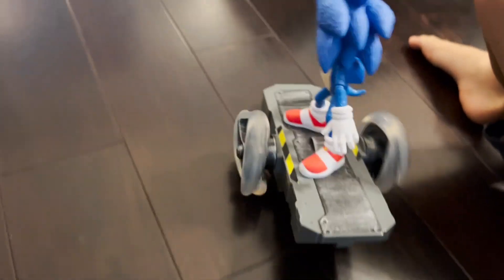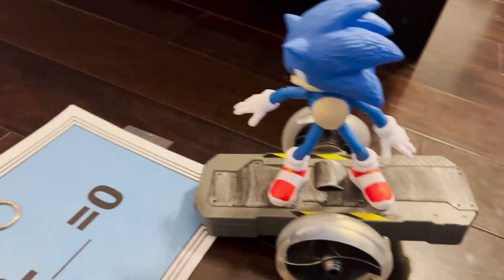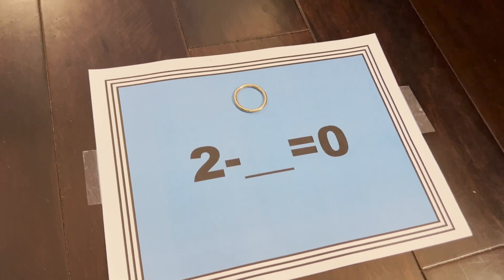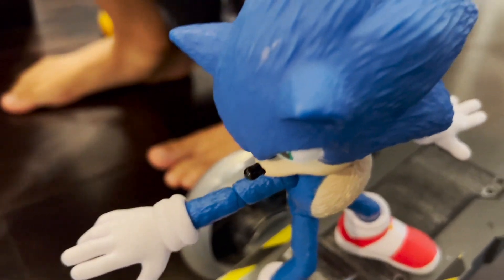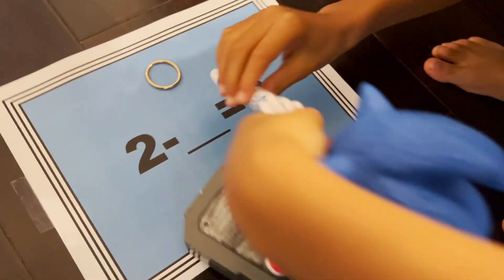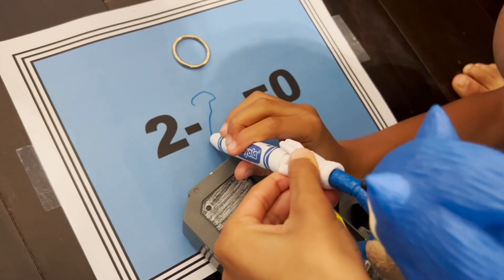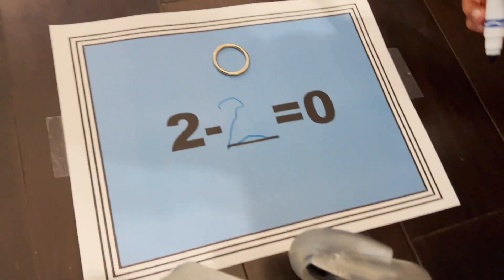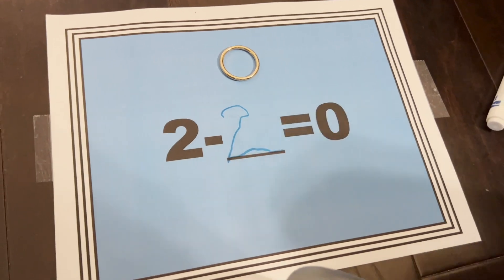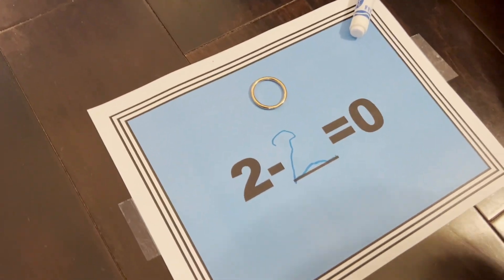Keep going. Two minus blank equals zero. You should know that one, Sonic. Do you need help with that one? Oh, he does know it. So you put two. Two minus two equals zero. You got it right. Collect your ring.